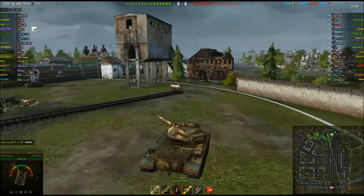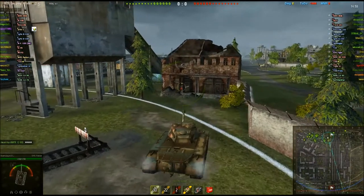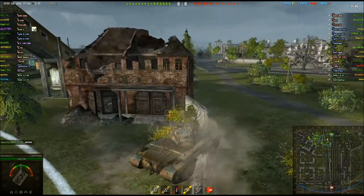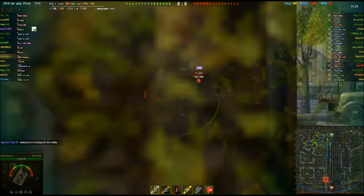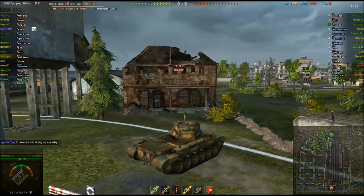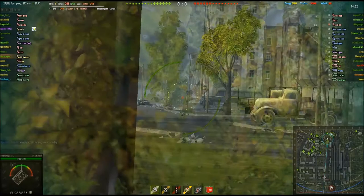What we're going to do is demonstrate how good the view range this thing has. We're going to go through the wall here and just pop out a little bit. Is it a heavy tank? Let's just put a round to him. He probably can't even see us because our sixth sense hasn't even gone off yet.